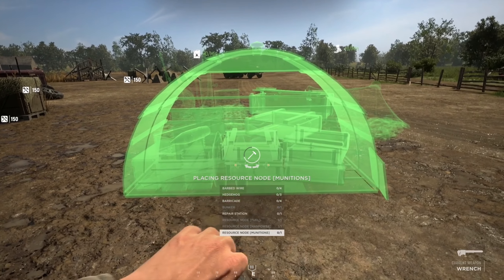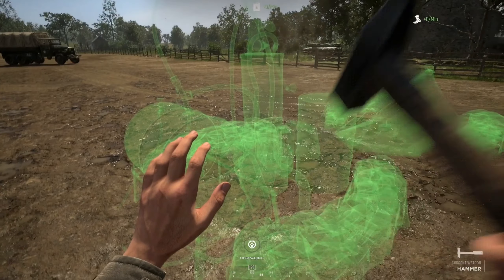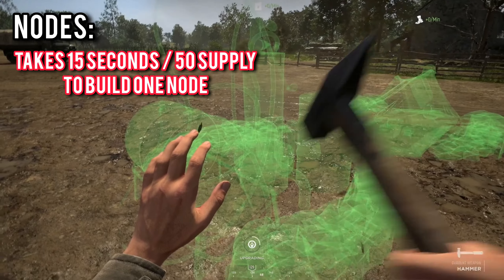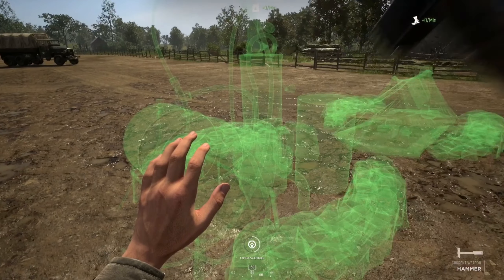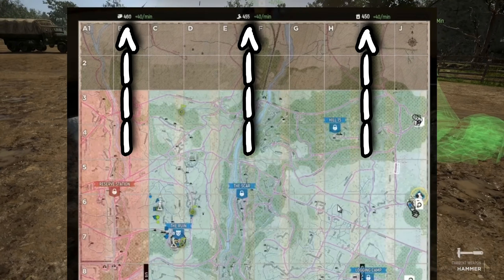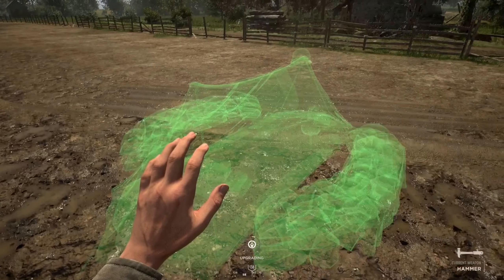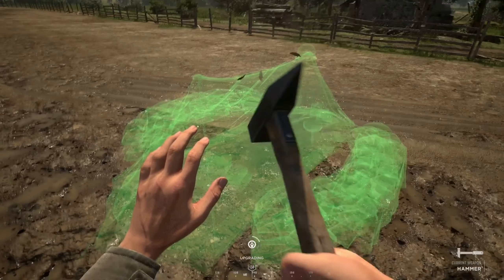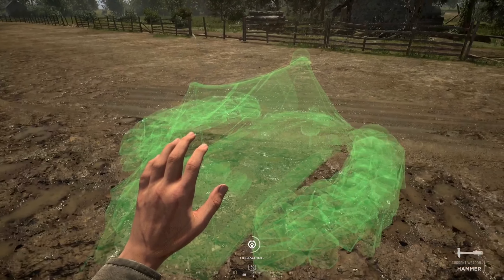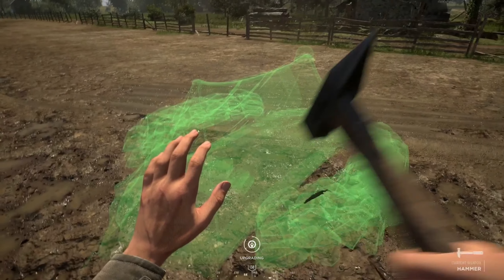Your first priority as an Engineer, say if you load up into a game, is to check to see if you need to build any nodes. This is to make sure the commander has enough resources to call in things like airstrikes, vehicles, and airheads. The easiest way to tell is to open up your map and check the numbers at the top showing munitions, fuel, or manpower supply. If the number is 60 per minute, you're good. If it's 50, 40, or 30, you need to build some nodes.